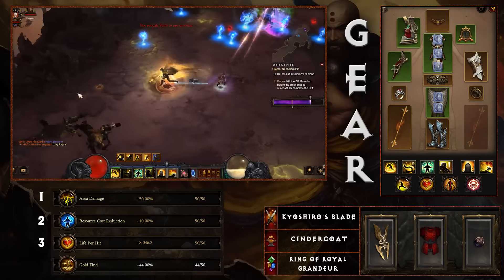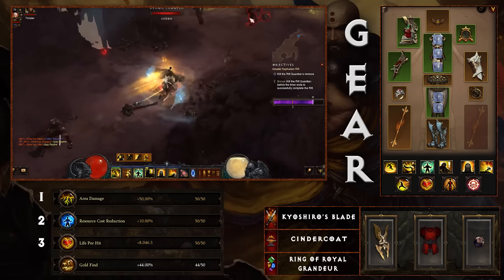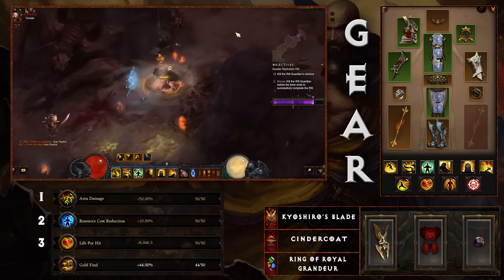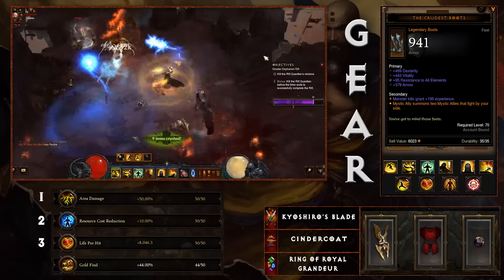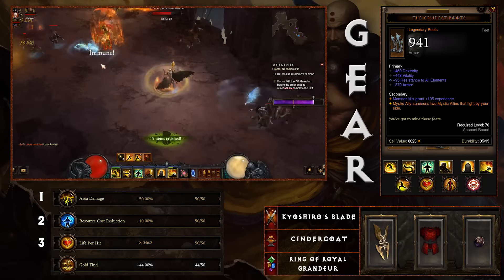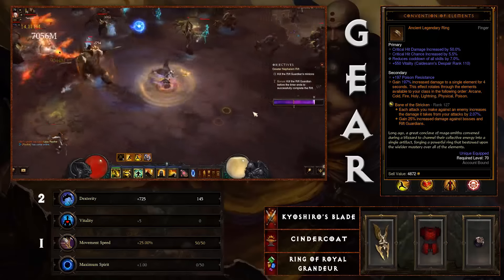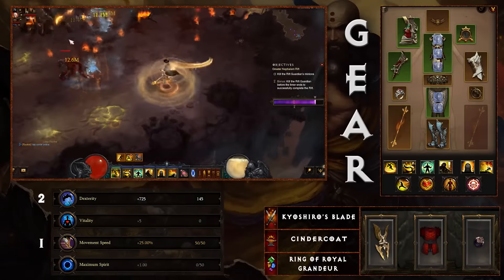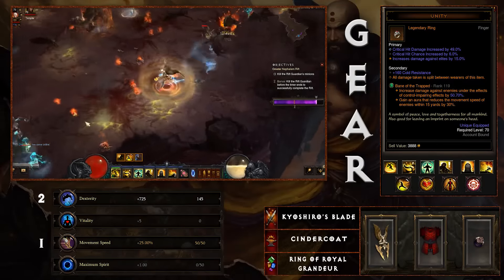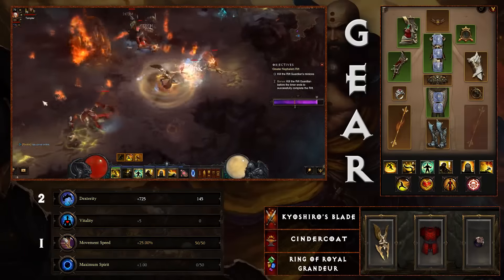You don't necessarily need much cooldown reduction, but getting a little on your shoulders and/or gloves is fine — just enough to proc your Mystic Ally when you need that spirit, and your Epiphany with Desert Shroud as well. Crudest Boots gives you that extra Mystic Ally, which is good with the Unity passive. For jewelry, Convention of Elements is a great ring to boost your damage. On the other side, running Unity on you and Unity on your follower will keep you from taking too much damage in greater rifts.